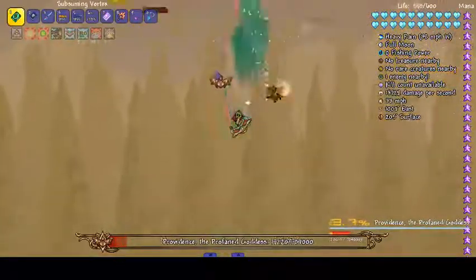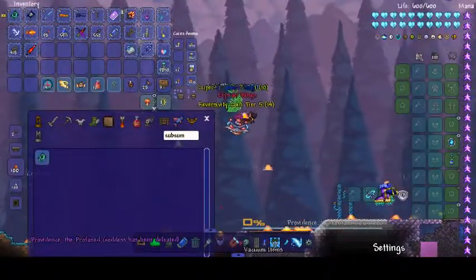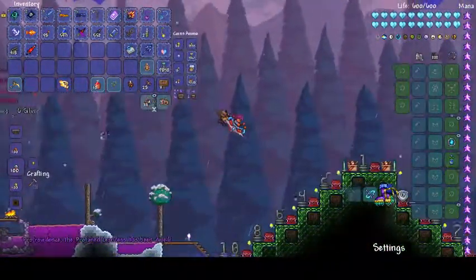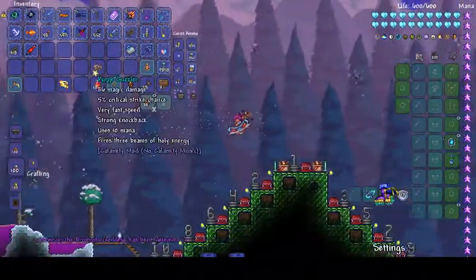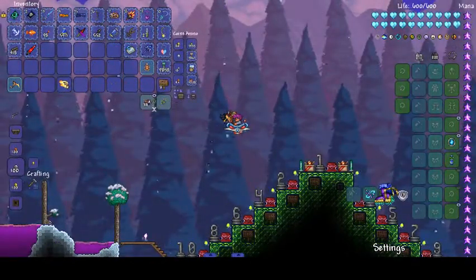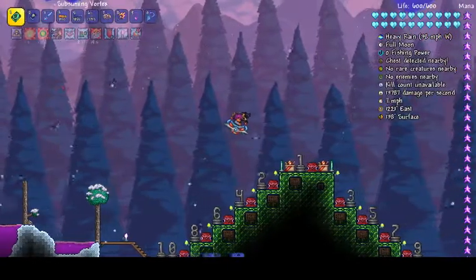I need god mode just so I don't keep dying. Anyway, that was Providence — very easy boss. We also get wings, which is quite nice, and a Purge Guzzler, which is quite a good weapon; I'm going to keep that. Every weapon I'm getting I'm just keeping. That was number eight.